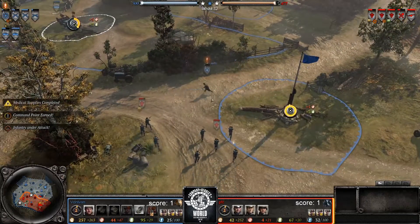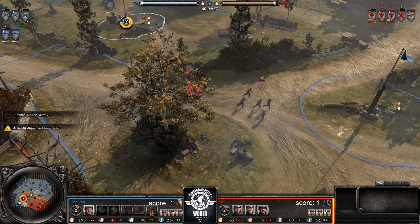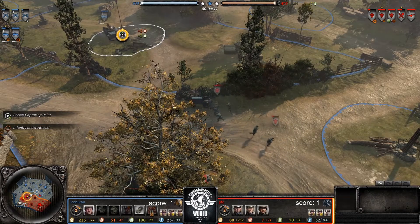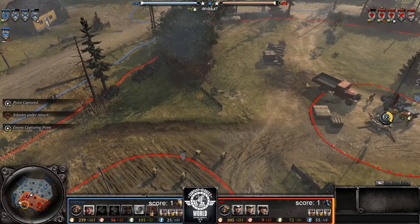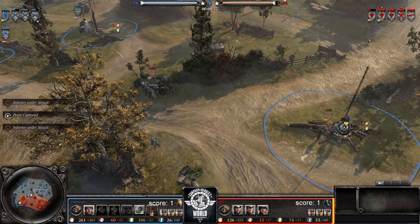Rear Echelon in trouble on the corner — oh, I think they're going to go down and they do. They did a great job though, how long they lived. They won that Volks engagement, they killed the Kubel, and they capped that whole right side basically. Can't be too upset about that.